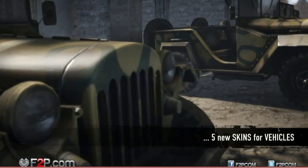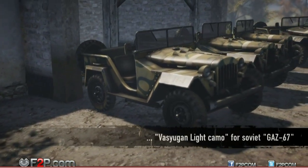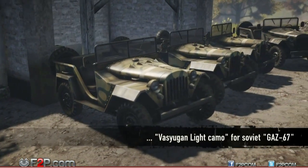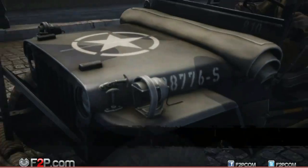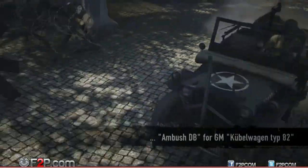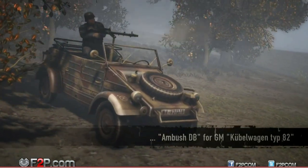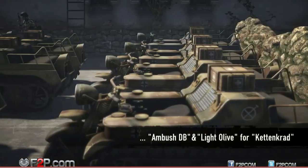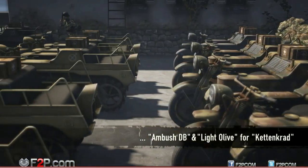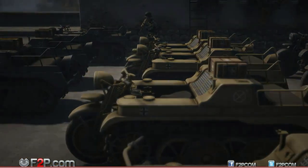You can now acquire camouflage and skins for a selection of vehicles. The first ones available are the Vasugan light camo for the Soviet Gaz-77, the olive drab in black camo for the US 4x4 truck, the Ambush DB camo for the German Kubelwagen Typ 82, and the Ambush DB camo and the light olive skin for the new Kettenkrad. More will be added for other vehicles in future updates.